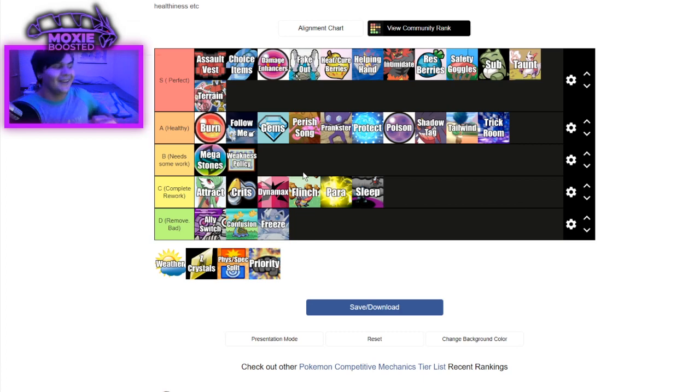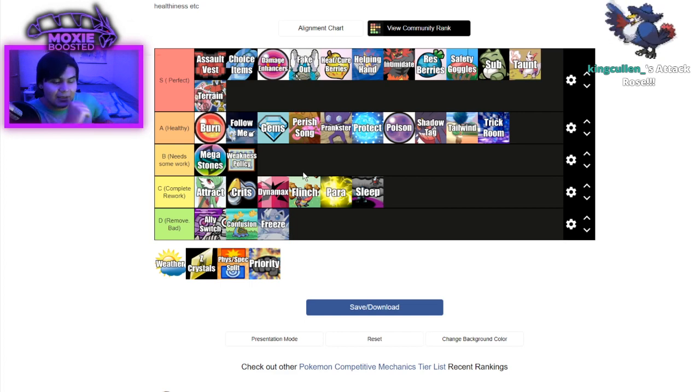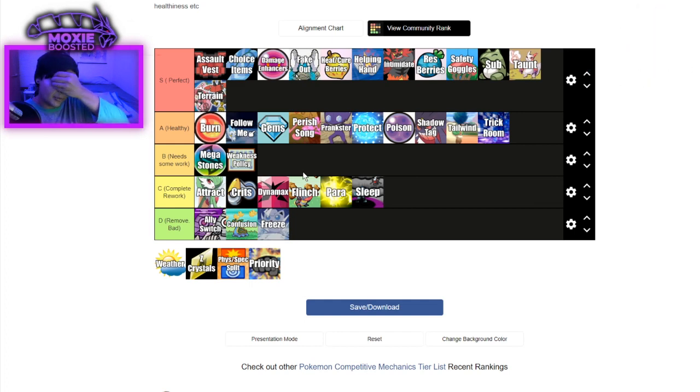Weakness Policy. Alright, it needs a rework. I don't think you should be able to self-proc your Weakness Policy. It would reward preparation — you can sense a theme here, I like mechanics that reward preparation. Weakness Policy is not rewarding preparation in this format. With Dynamax, self-proccing Weakness Policy is not as unsafe. If Weakness Policy was like Defiant or something where only your opponent could set it off, I would be perfectly fine with it — it's much easier to deal with. But when you're able to self-proc Weakness Policies it becomes just kind of cheesy. The only rework I think it needs is make it so only the opponent can set it off, and then it rewards preparation: you have to get your calcs down, you have to Snarl right, you have to Intimidate right.